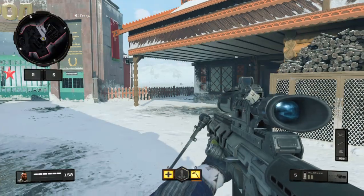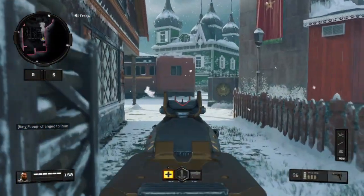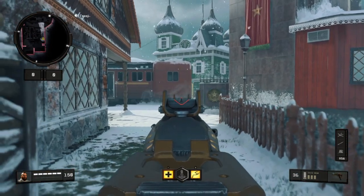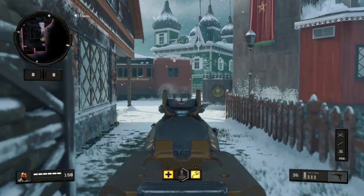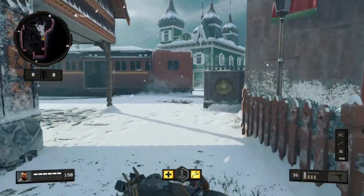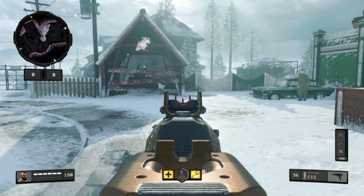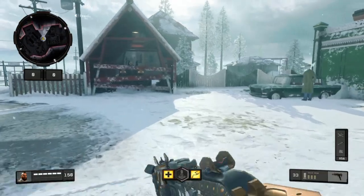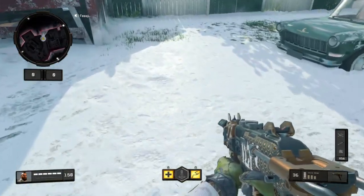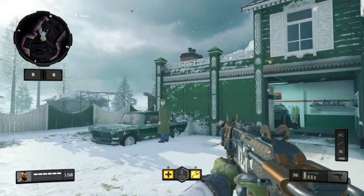Target assist is when you're aiming down sights with any gun. Say there's an enemy right here and I'm strafing — my sights will stay on them somewhat, but I still have to do most of the control. With it off, I have full manual control. Aim assist is when you're hip firing. Say you're playing Alcatraz and you knock one person, but there's another guy nearby — aim assist will lock onto the closer one when you're trying to kill the other. That's why I have aim assist off.